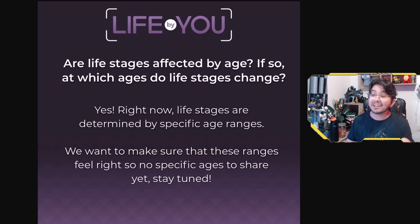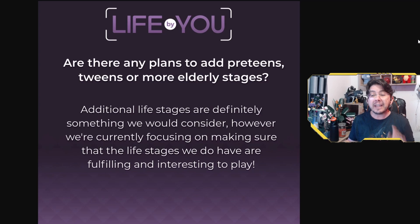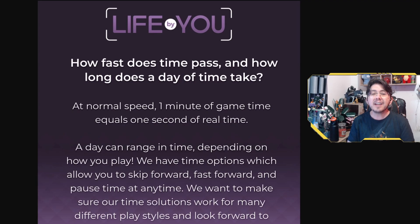Speaking of relationships and household members, it is confirmed that life stages are determined by specific age ranges. We don't know what the exact age ranges are going to be, as the devs are currently testing different ideas, but teenagers, children, and babies are confirmed. The devs have also said they are considering adding age stages such as preteen, tweens, and elders, only after they've completely developed the previously mentioned stages. Time truly does fly in Life by You, with one in-game minute being one real-life second, and players will be able to fast-forward and pause time whenever they want — very similar to The Sims 4.